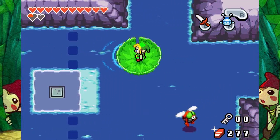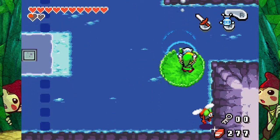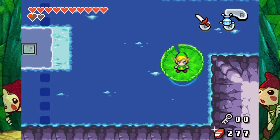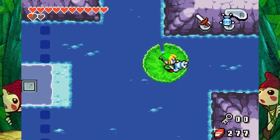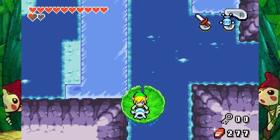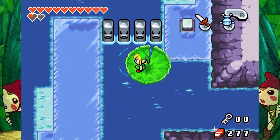You know what'd be kinda cool? You may have noticed in the past that when a bad guy drops something over water, it just goes into the water and it's gone forever. But what if they included a thing where when something drops into the water, you can actually dive in there and get it? That'd be interesting.